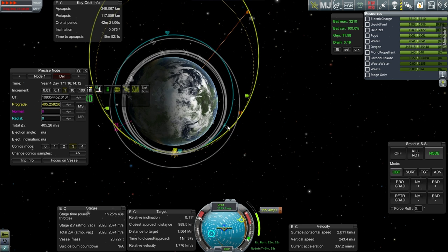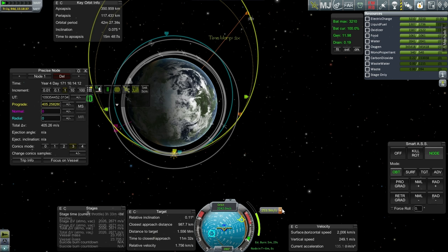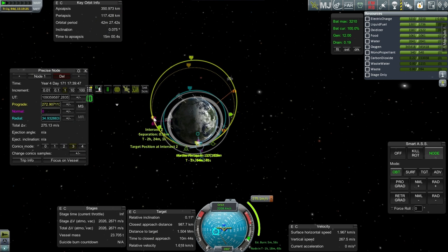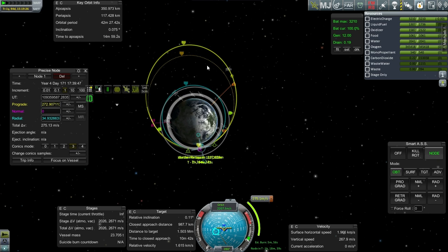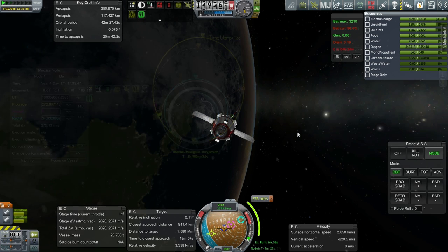That's the maneuver node. Let me get out of time warp and re-plot this. We'll have to make a full orbit first and then come around a second time, but we've got another intersect point at 0.5 kilometers — so we'll just do that in an hour and 18 minutes. A few minutes before that so we can actually do the burn properly. Let's go to it. Here we go again.